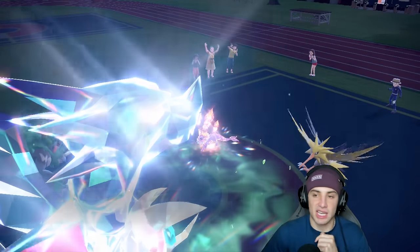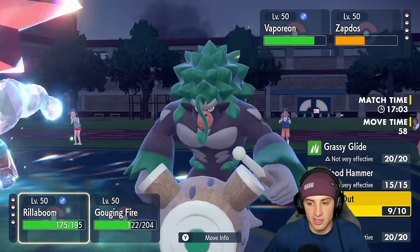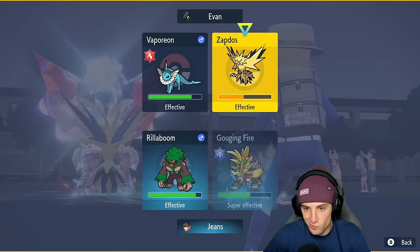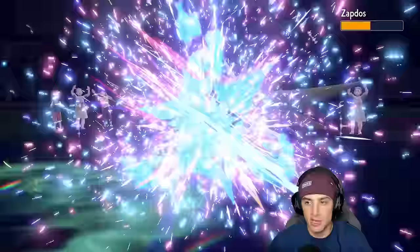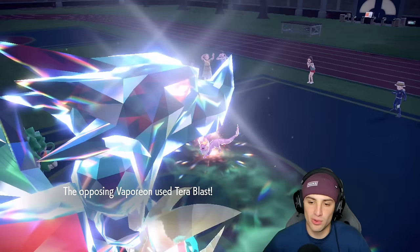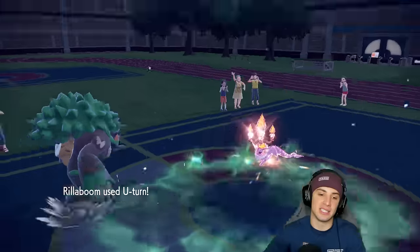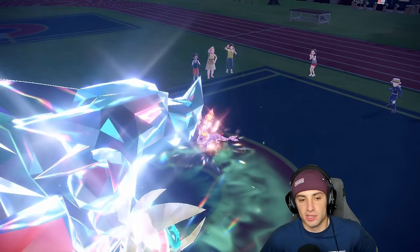From here I'm thinking of just taking out Zapdos. It could detect but we're outspeeding. I could take it out and U-turn into Flutter Mane but that's still a little bit of a problem. I'm going to get rid of Zapdos — hopefully it's not protecting, and it's not! Gouging Fire does big time damage, say bye-bye. That Zapdos was actually pretty bulky especially with the Citrus Berry. Opponent goes for Thunderbolt of course — we soak that no problem. I swap out Rillaboom and bring out Flutter Mane.